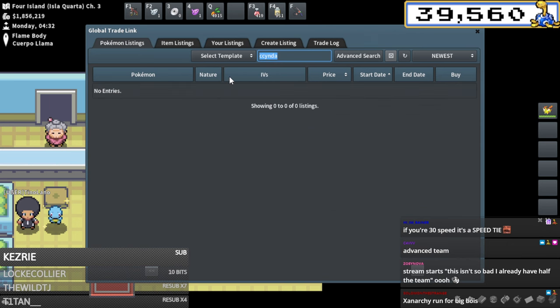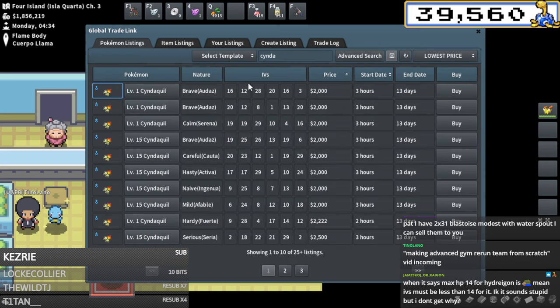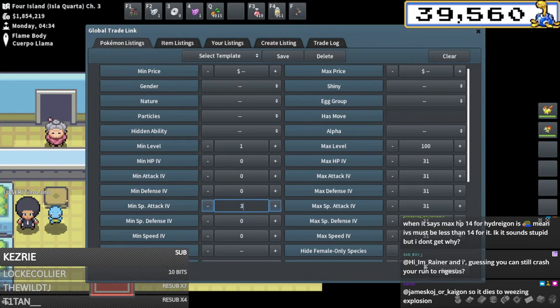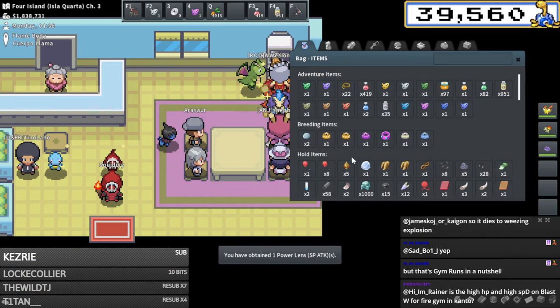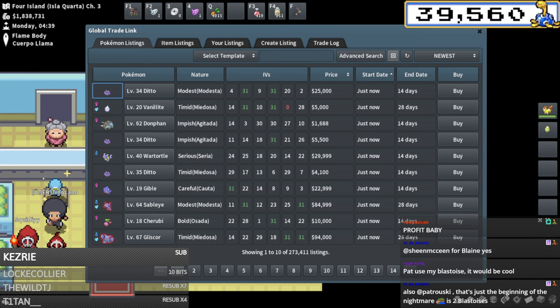I've bred a ton of Cyndaquils in my lifetime so let's just get started on those - I know how to do those pretty well. I only need one so this should be pretty easy. I can save money here - if I buy a 31 special attack Cyndaquil it's 18,500. But if I buy a shitty one for 2k and then buy a Ditto with 31 special attack and brace it, it's only like 17k - I save like 1k but we get a nature roll chance.